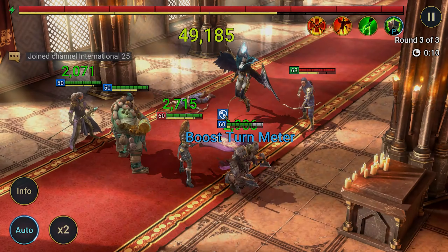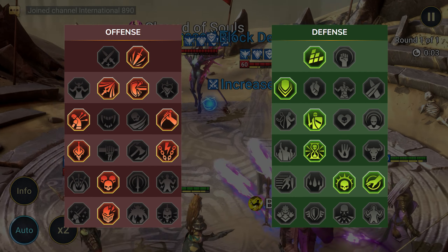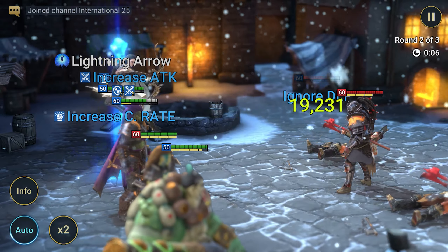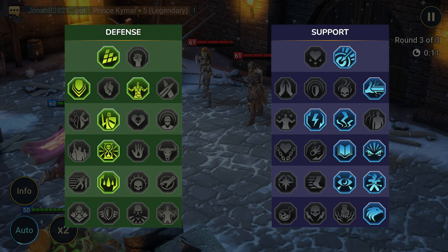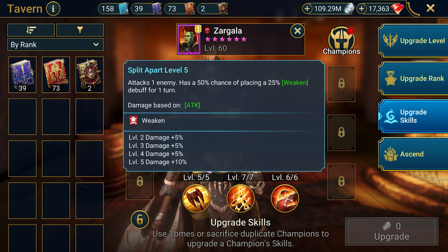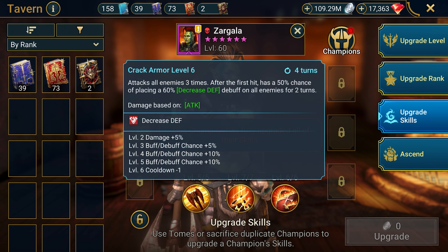Now that we've covered the basics, let's move on to equipment. Here are three recommended builds. The first set worth equipping is Lifesteal and Accuracy — a beginner can get this set at the start of the game. The set bonus allows Zargala to heal from the damage dealt and increases her chance to apply debuffs. For mid-game, the most recommended sets are Savage, Perception, and Crit Damage. Savage helps penetrate boss armor and makes critical hits more impactful. Perception replaces Accuracy, and Crit Damage is self-explanatory. You can also equip two speed set pieces if you lack speed stats.